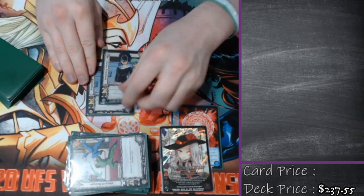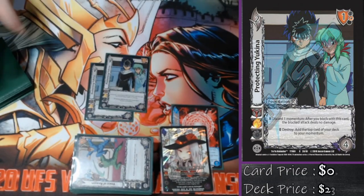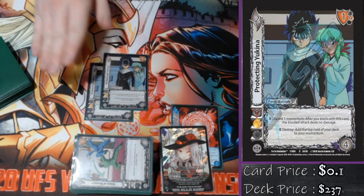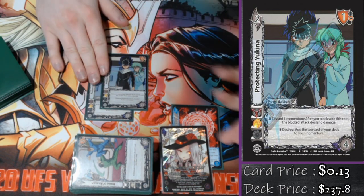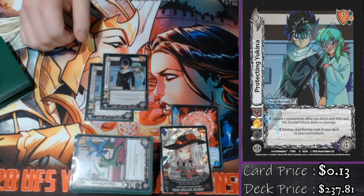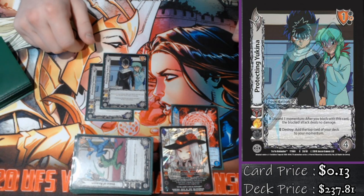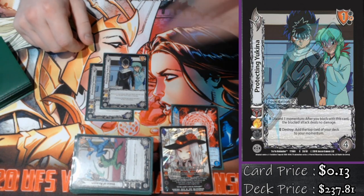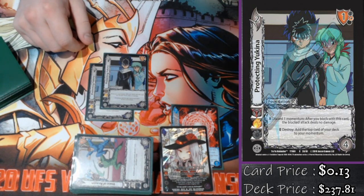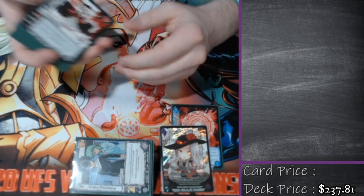Up next, we're playing double Protecting You Kina. This card is interesting because it's a flow card — it says destroy the top card of my deck to my momentum — but it is also a defensive card because I always have a momentum on the block. I couldn't really decide which section to put it in, but it's in flow because I need to make sure my momentum abilities work. I'm playing a ton of them and you've got to have the momentum in order to pay the cost.